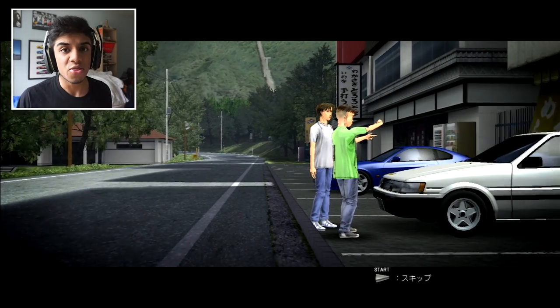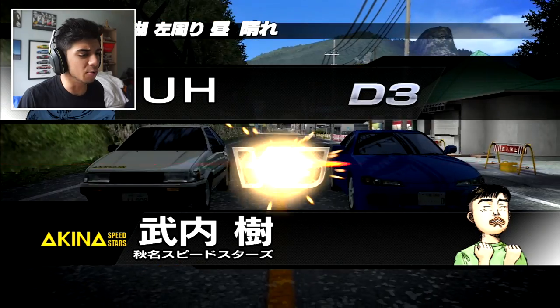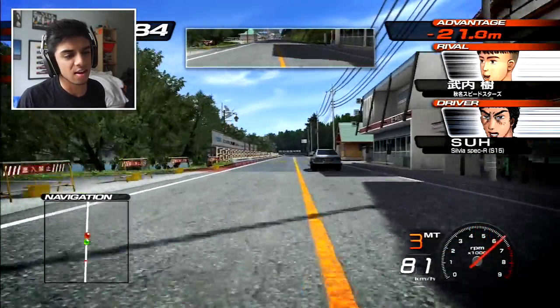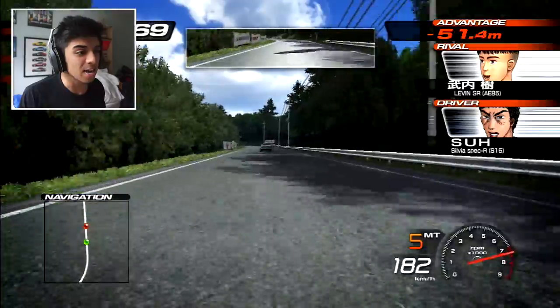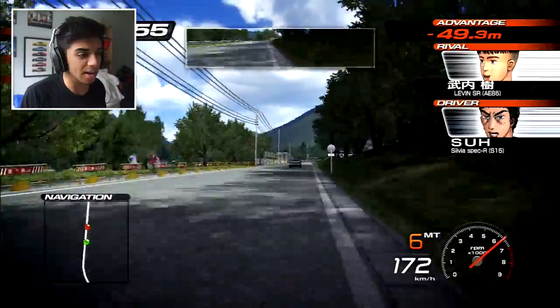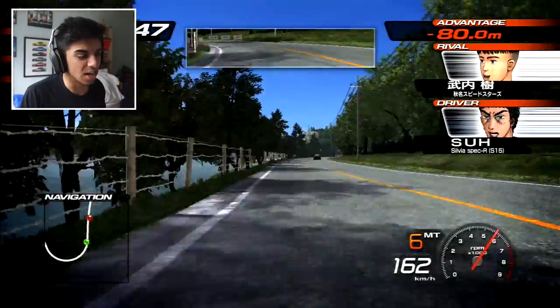Okay so this is a cutscene - it's all in Japanese, I have no clue what he's saying. If you were Japanese that would probably be really cool, but I'm English. He's in his AE85, we're in our S15. Now the physics in this game are really mixed - really slidey. I can't see the rev counter because my mic is in the way. The physics in this game compared to the PS2 version are a lot more slidey. When you're not using a wheel it makes everything ten times harder - this is a game that was meant to be played with a wheel. Sadly my Thrustmaster just doesn't work with this game - I think it only works with Logitech wheels.